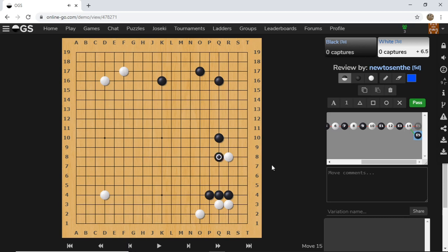Black can also potentially think about moves that put maximum pressure on white. White might manage to live here, but it's not very comfortable for white.